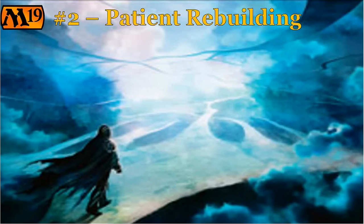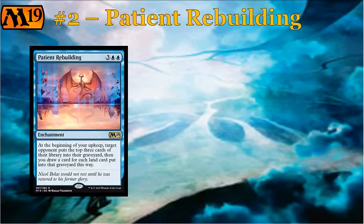Next up, we've got one of the rare enchantments in the set — and spoiler, number three is also going to be an enchantment — but let's look at the blue one first. This is Patient Rebuilding. It's five mana total, three and double blue, for a rare enchantment. It says: at the beginning of your upkeep, target opponent puts the top three cards of their library into their graveyard. Then you draw a card for each land card put into the graveyard this way. So we've got a mill rare, and a lot of times these don't really work out in Limited — they're usually for constructed purposes or casual players who tend to like mill. But here, we've got a mill card that I think is actually going to work out in Limited.